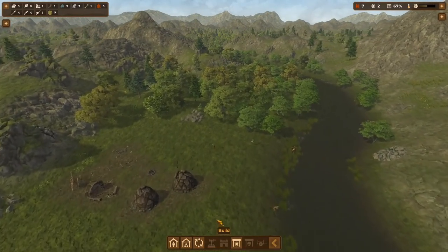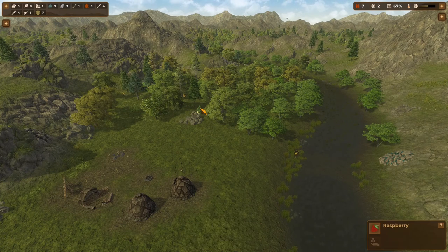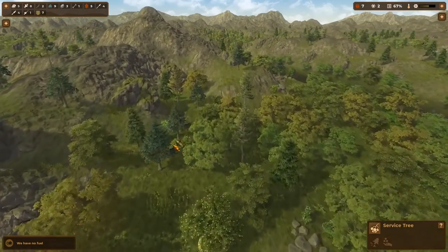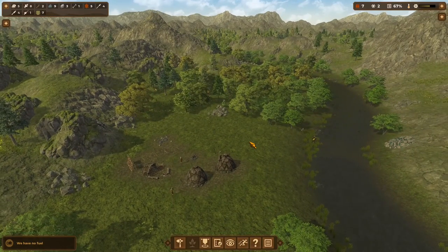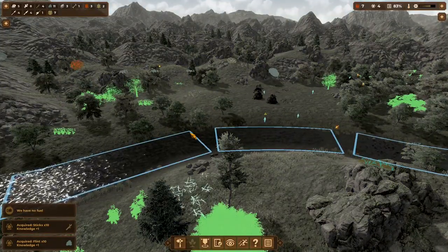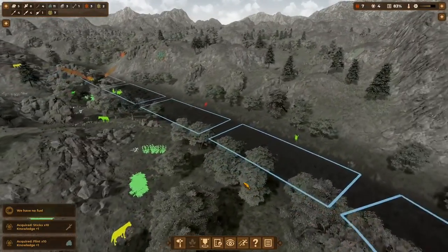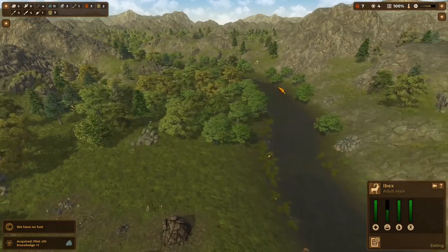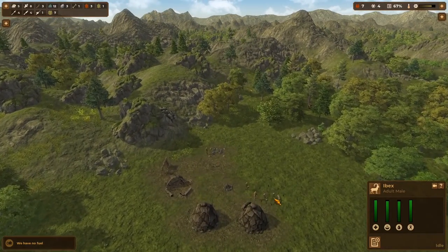Let's look at another production area — maybe for fruits and vegetables, wild plants. We've got raspberries, service tree. Oh, we're running low on sticks, so let's up this to two people working on it with 20 in storage. We're going to keep an eye out to hunt. There's an ibex — go ahead and grab him. We're at 100 workload, so we're taxing our folks a little bit, but once they get some of these built it'll go back down.